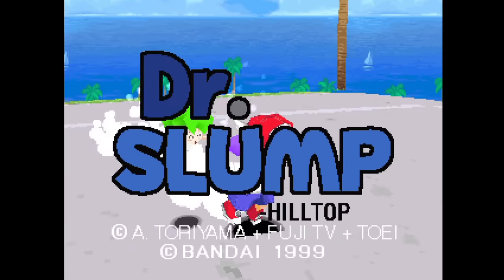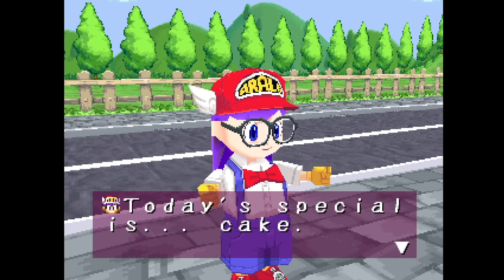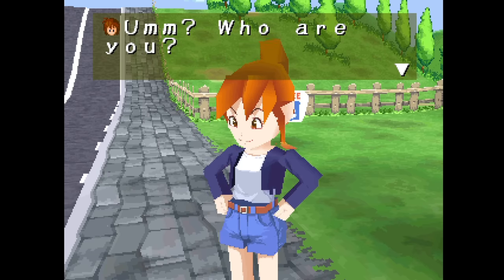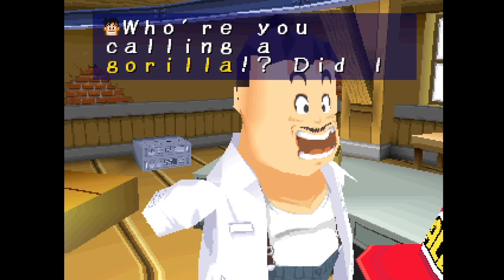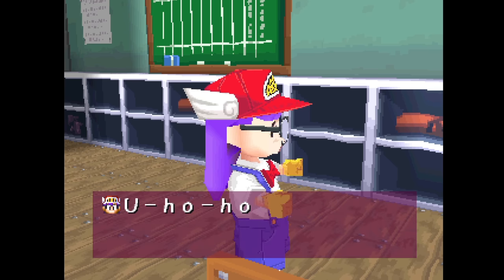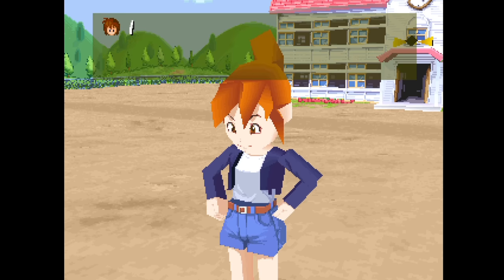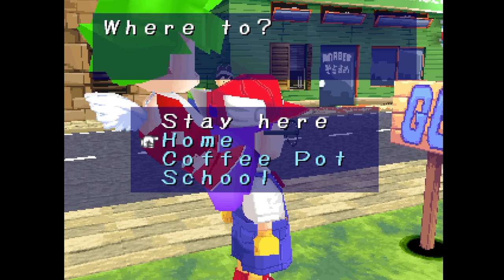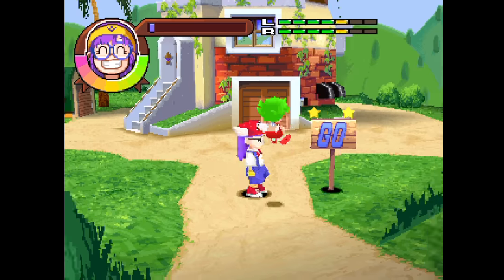Here's Dr. Slump from Bandai on the PlayStation. This is an adventure action game — though actually the emphasis is definitely more on the adventure. You play a robot who's a very excitable little girl who's just been brought to life. You don't know what anything is, but everything makes you extremely excited and happy. You learn things just by watching them, which is how you learn how to jump, punch, slide, and everything else you'll eventually be able to do. You travel from scene to scene by way of a go sign in each area.